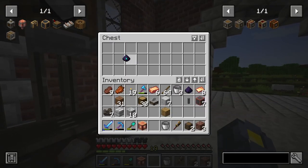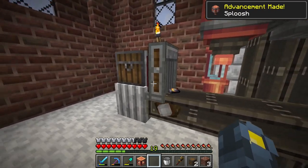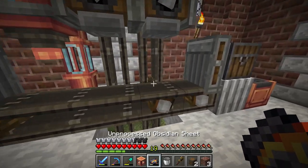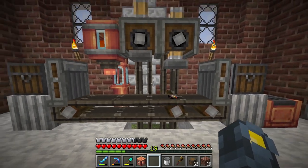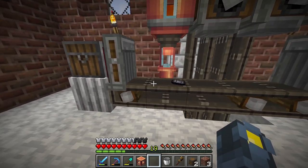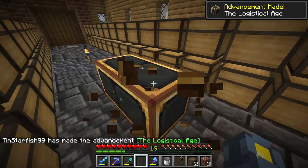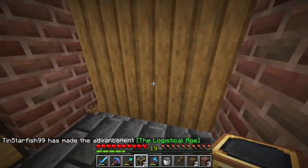So this should be pretty much empty now. We should just be able to go for a test run now. I'm just going to use one obsidian. There's our output, and there is the input. There's our first sturdy sheet — nice! So what I can do now is place down a few brass casings and right click our sturdy casings on them. Nice — we've finally entered the logistical era.